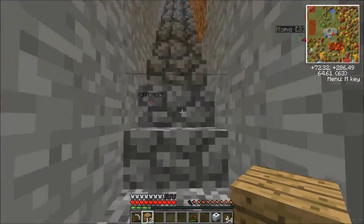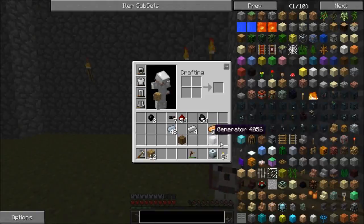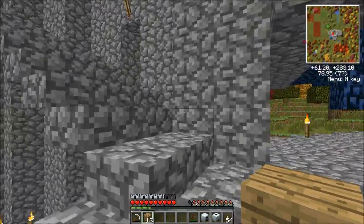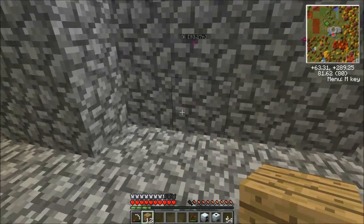We still have some copper wire — that's good. We're going to bring our generator, our bat box, and our extractor up here. However, this is my industrial craft room. So we're going to dig ourselves a hole in the floor right here.